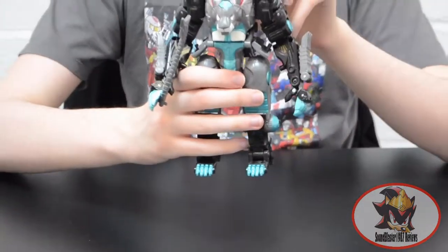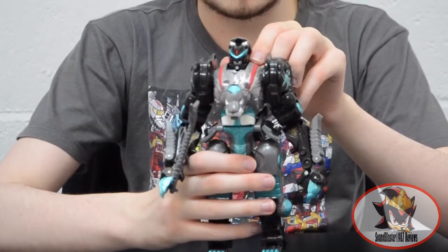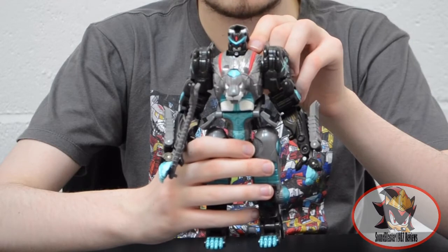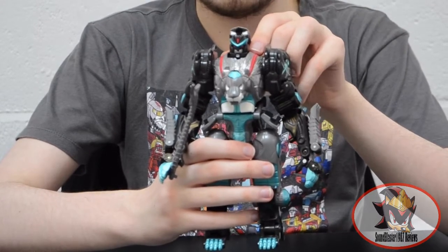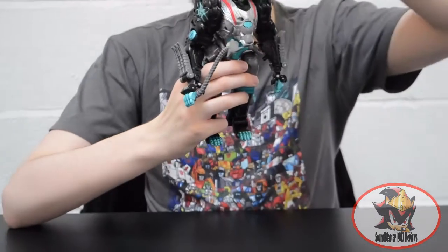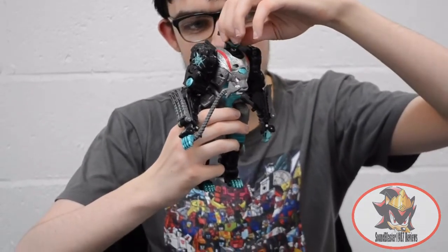Getting a closer look at the face, you can see it very clearly resembles Overhaul — the bot that Leo Breaker used to be before he was reborn on the Jungle Planet. It's fitted with fangs because he's now a lion. I like how the flap of the mane becomes a bit of a ponytail, and then it can hinge up to allow the head to move a bit.